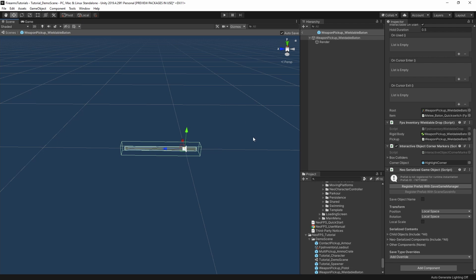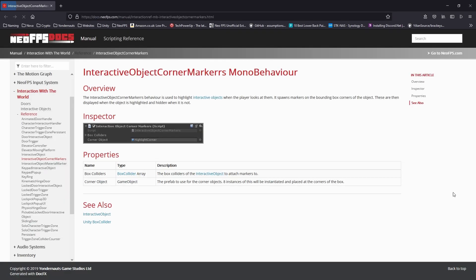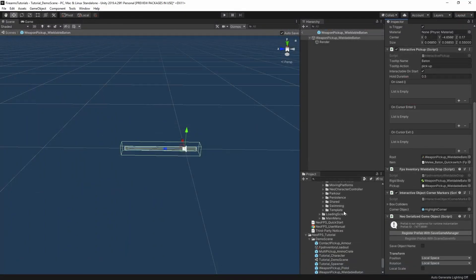The wizard makes the job a lot easier. Previously you would have been adding components yourself and working out how to do it from documentation. All of these different components do have documentation — you can click the help button and it will take you straight there — but the wizard walks you through all the different properties.